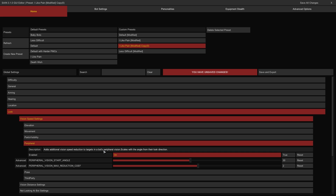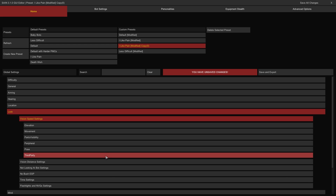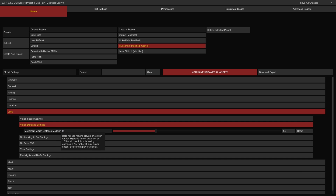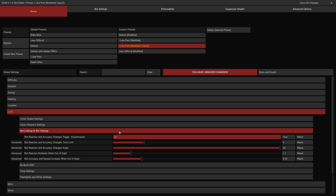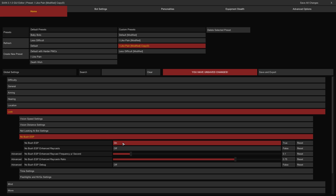The Peripheral group toggle applies a debuff to bot vision at the outside of their look direction angle — if enabled, bots will take longer to notice enemies at the outermost edges of their vision. The Pose group toggle affects a bot's ability to spot the player based on their posture, ignoring the posture of other AI — if enabled, bots will take longer to spot the player when crouching and prone. The Third Party group toggle affects a bot's ability to spot an additional enemy outside of their current target's position — if enabled, bots will struggle to see new foes that appear outside of where they're watching an active target. The Vision Distance Settings group has a single slider to control how well bots can see the player moving from a distance, scaling with player movement speed. The Not Looking at Bots Settings group has a toggle to make bots less quick to spot and acquire the player accurately outside of the player's own vision. If No Bush ESP is on, bot vision will be further limited by obstructive bushes and trees to benefit concealment.